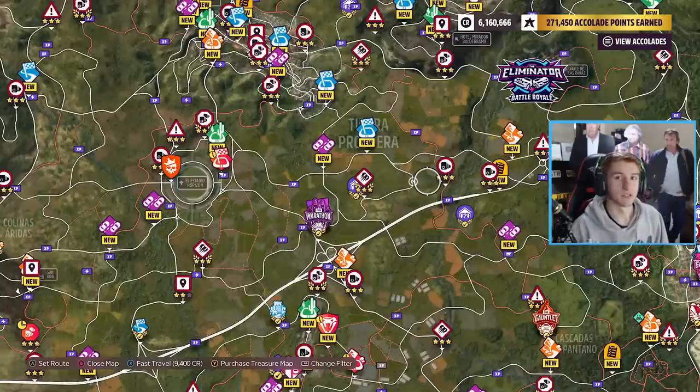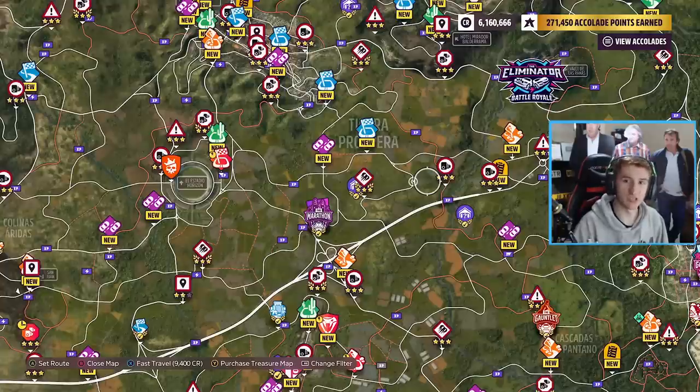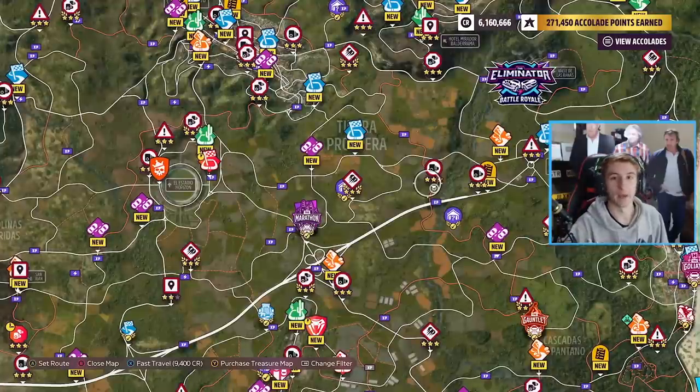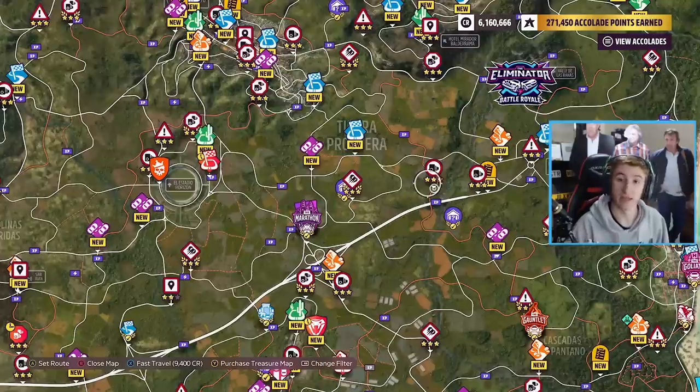Now there are two steps to this method. One of them is a race that takes about 35 minutes to do. It's really easy — you can be on your phone while you're doing it. This race gives you about half a million to a million credits, depending on if you have the VIP pass, which gives you double credits. It also gives you anywhere from 150,000 to 300,000 XP, depending on if you're using an XP boost car or not. To get the best results, have the VIP pass and use an XP boost car.